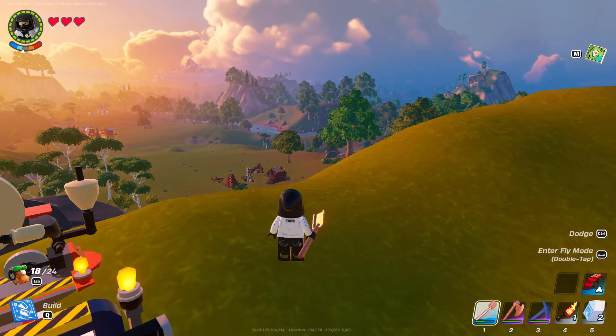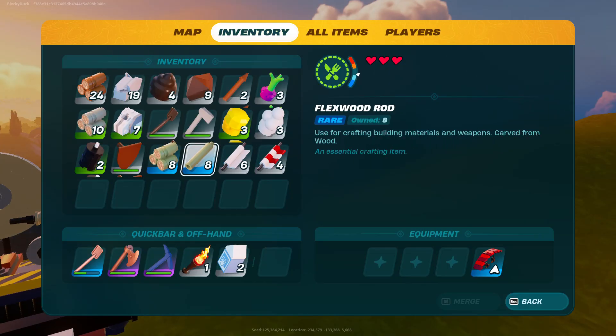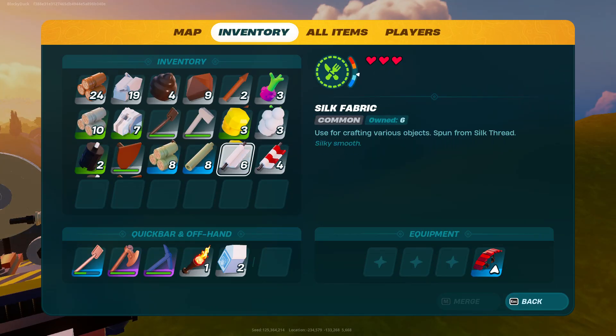The materials that you need to actually craft a glider — if you look here — you're going to need eight flexwood rods, six pieces of silk fabric, and four pieces of wool fabric. And once you do that, you can craft your glider using the crafting bench.